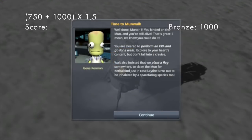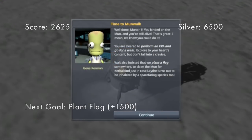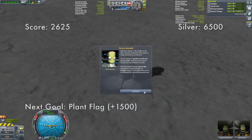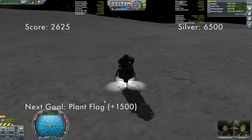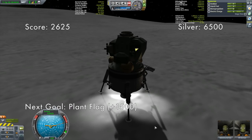Well done, Munar 1! You landed on the moon and you're still alive — that's great. We knew you could do it. You are cleared to perform an EVA and go for a walk. Explore to your heart's content, but don't fall into a crevice. Walt also insisted that we plant a flag somewhere to claim the moon for Kerbal-kind, just in case it turns out to be inhabited by a space-faring species. So let's actually get out there — extend our ladder.